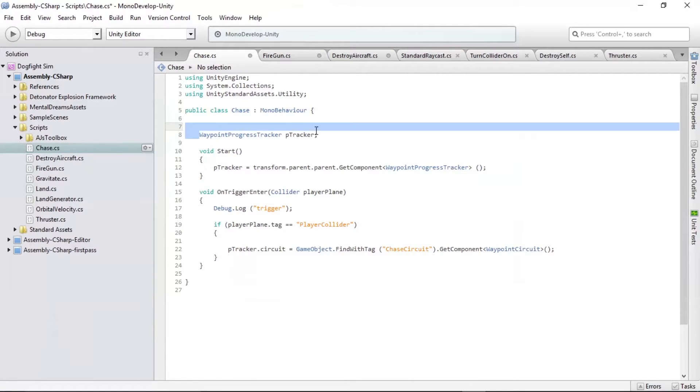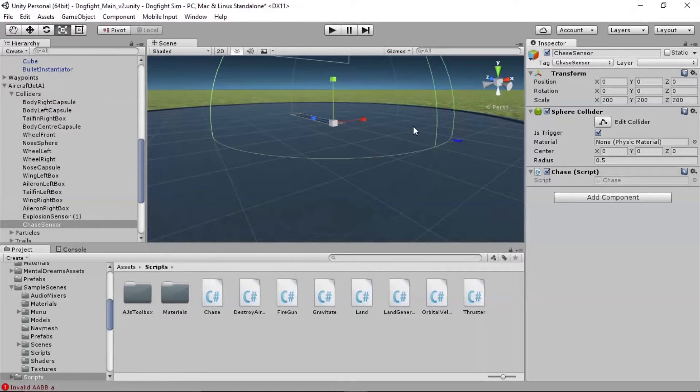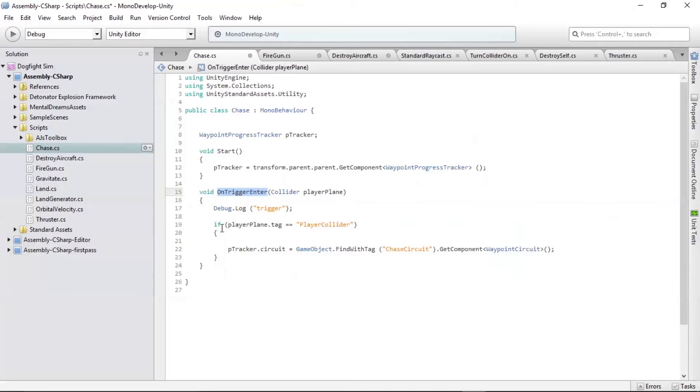The chase script has a waypoint progress tracker — this is the track the opponent will be chasing. There's a start function where we set the waypoint progress tracker. When the trigger is queued (i.e., something goes through the sphere), we look for a player collider — basically we ask: is the collider that entered the sphere tagged as belonging to the player? If it is, we want to chase that player.